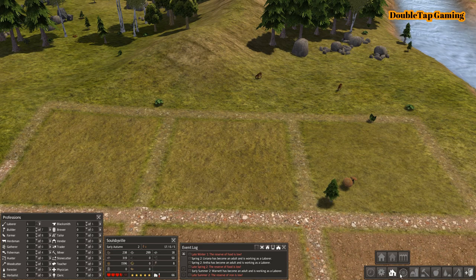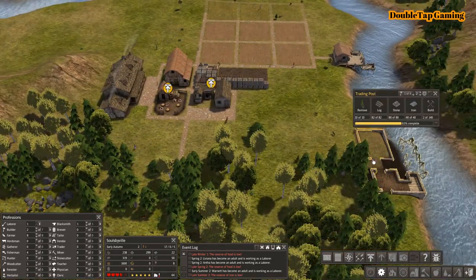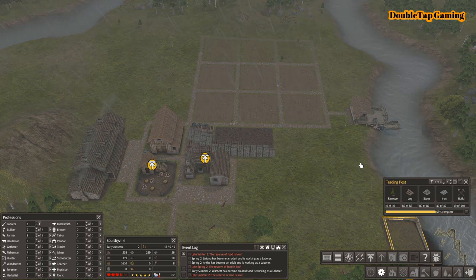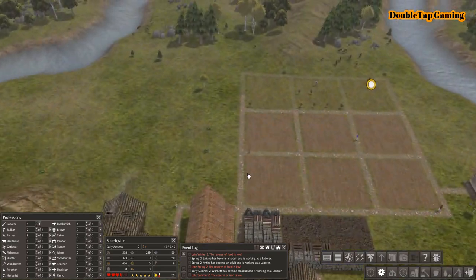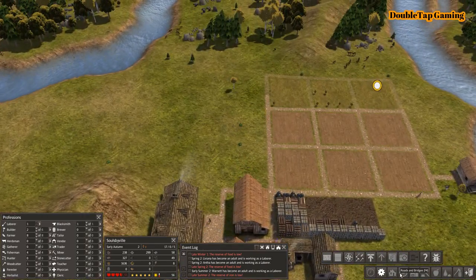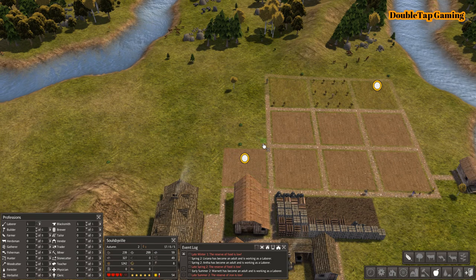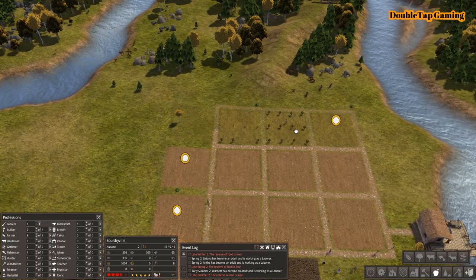I'm going to utilize the increase priority tool and highlight this last orchard field so it can clear off that little tree and turn into an operational field, so that next year everything is good to go. Now we can see that the trading post is well on its way — all the resources have been brought over, everything on its land has been removed, it's just a matter of the builders completing it. You can actually see that our farmers are being proactive and even though it's early autumn, the orchards have already begun — great news, good job farmers.